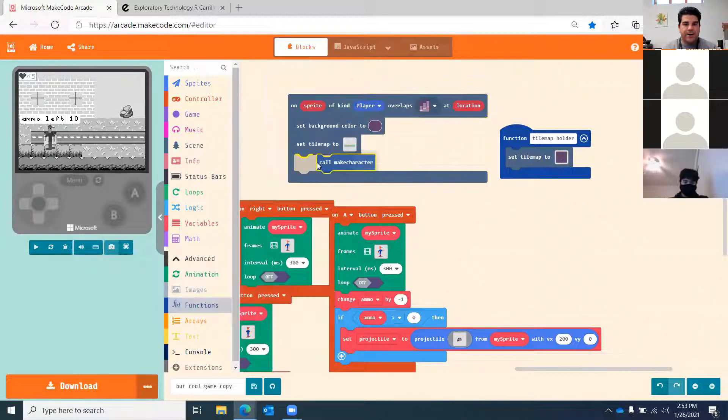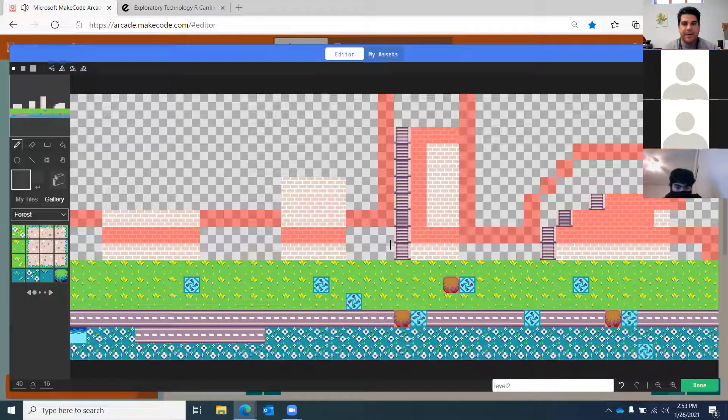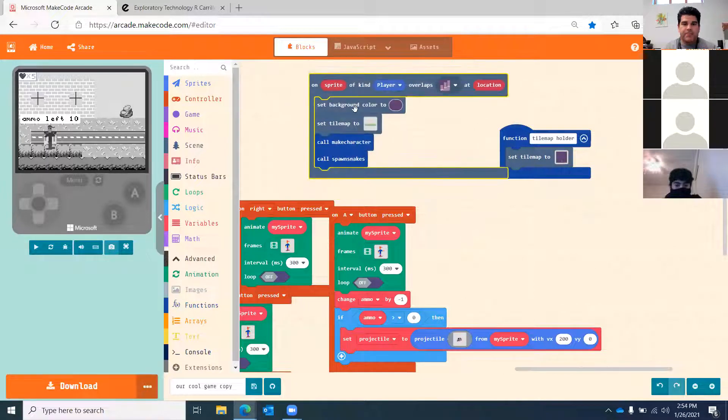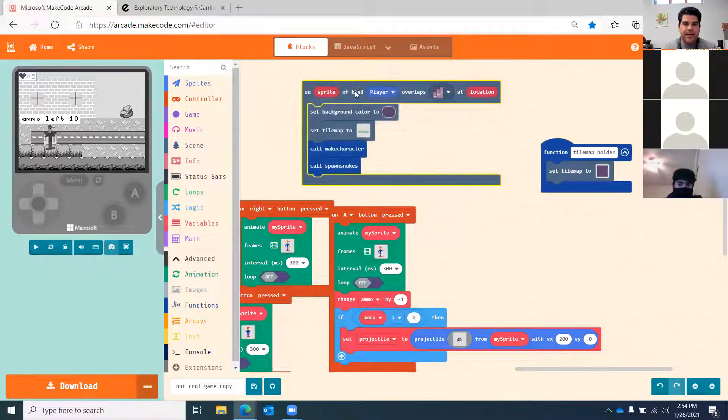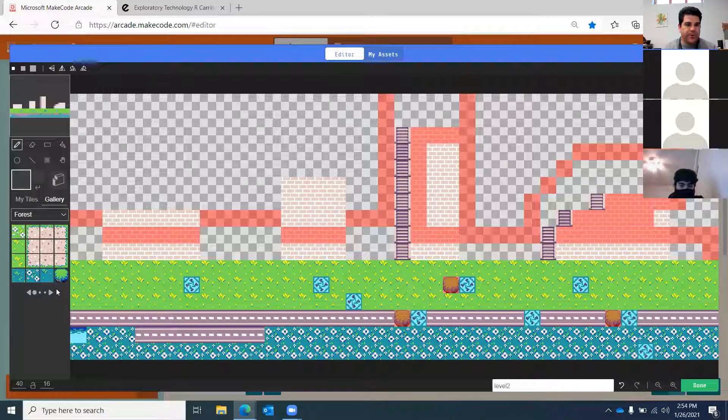I call my character function and call my snakes. On my tile map I made sure to keep the same spawn locations for the snakes and the same location for my character. Then the last thing is to set up the door for the next level — I'll use this little glass window tile so when he reaches the glass window he teleports to the next level.